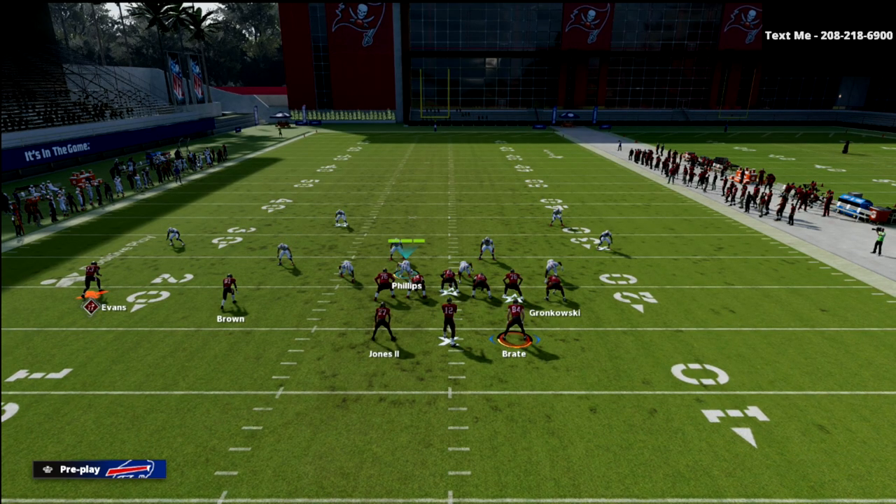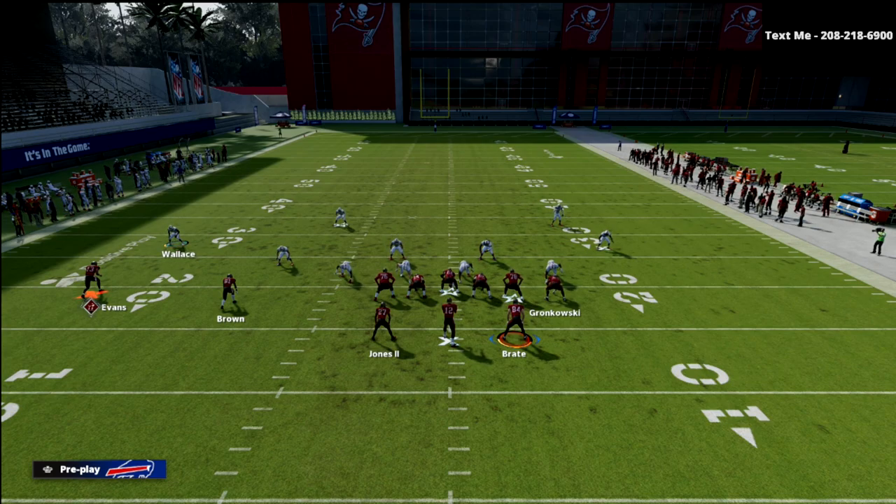The way quarters works against trips tight end is basically what we're going to get with Wallace here. Quarters is a pattern match zone defense. We're going to play cover four, but once we see the pattern distribution, we might convert into man coverage in certain situations. Wallace is going to play in relationship with the number one receiver. If the number one receiver goes on a vertical route — technically seven to ten yards — like a deep post, Wallace will convert from zone into man. However, if Evans runs something like a smoke screen, Wallace will pass him off to an underneath defender and play in relationship with number two.